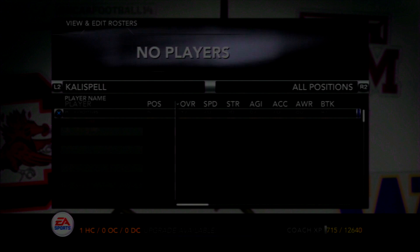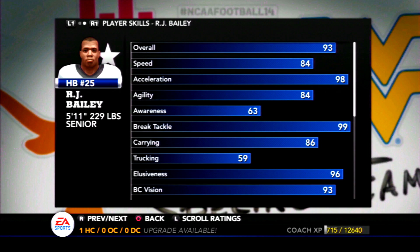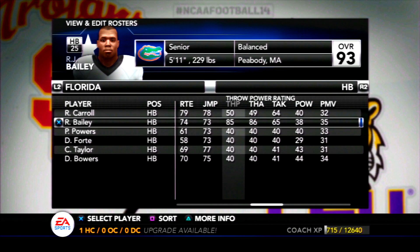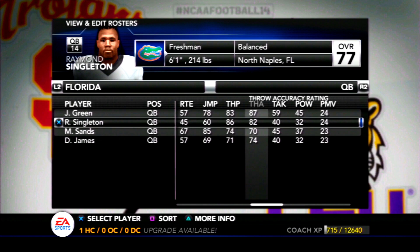They also had to use backup quarterbacks in this game including R.J. Bailey, who is one of their running backs. I checked his ratings during the game — he was actually an athlete coming out of high school, and his passing ratings maybe suggest he should be the starting quarterback. Bailey has 84 speed, very good acceleration and break tackle, and a lot of good ratings including 99 spin and juke. His throw power is 85 and his accuracy is 86, so they were prepared with Bailey in the game. I also thought their starting quarterback Raymond Singleton played really well when he was in as well.